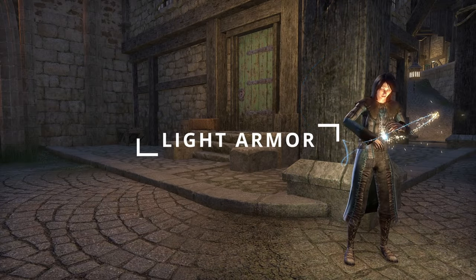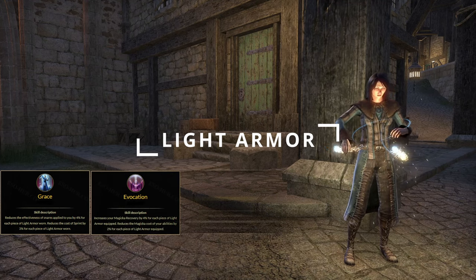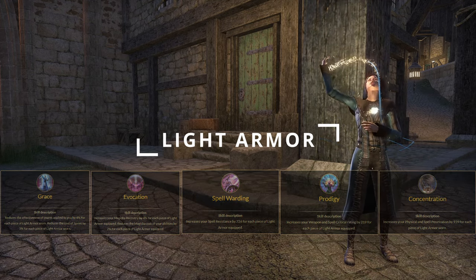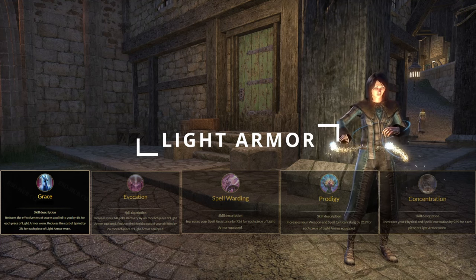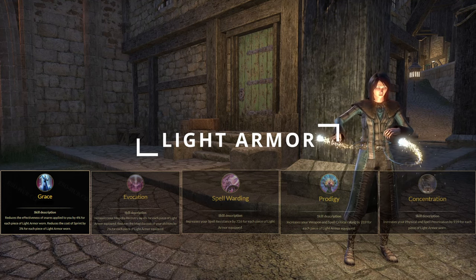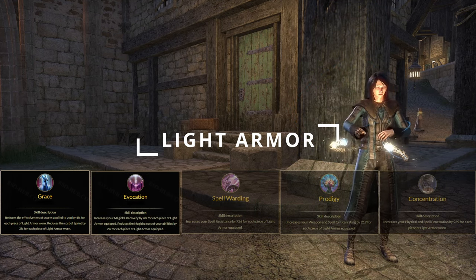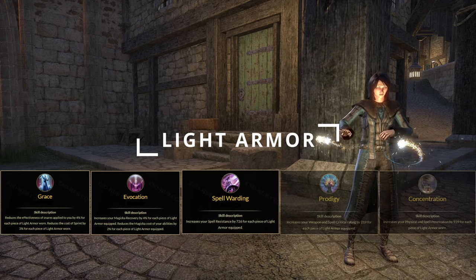In the Light Armor skill line, we have Grace, Evocation, Spellwarding, Prodigy, and Concentration. The key passives are Grace, which reduces the effectiveness of snares applied to you with a reduced cost of Sprint as well. Evocation increases Magicka recovery and reduces the cost of Magicka abilities, with Spellwarding increasing our spell resistance.